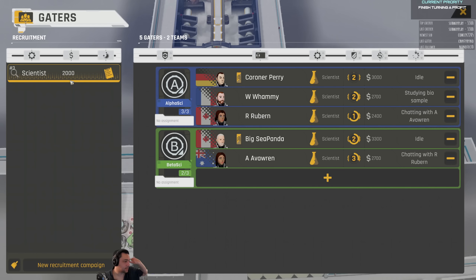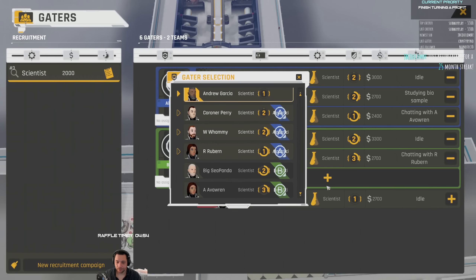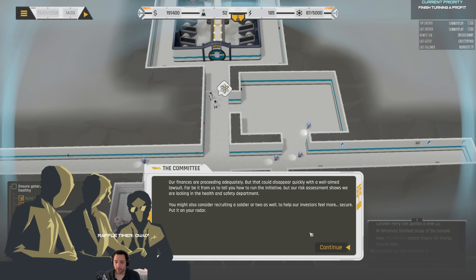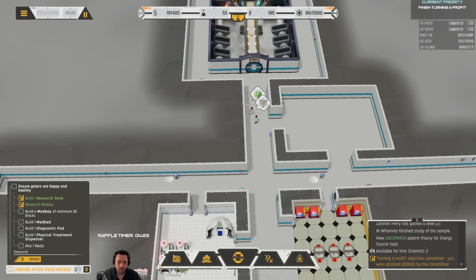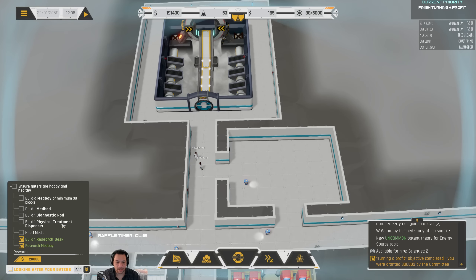And here is the last scientist — I guess this is another raffle for whoever this is. I think this is the first American on the team: Andrew Garcia. Our finances are proceeding adequately, but that could disappear quickly with a well-aimed lawsuit. Far be it from us to tell you how to run the initiative, but our risk assessment shows we are lacking in the health and safety department. You might also consider recruiting soldiers to make investors feel more secure. So right now: build a research desk, research a med bay, build a med bay minimum of 30 blocks, build a med bed, a diagnostic pod, a treatment dispenser, and hire a medic.